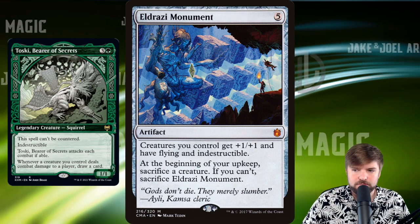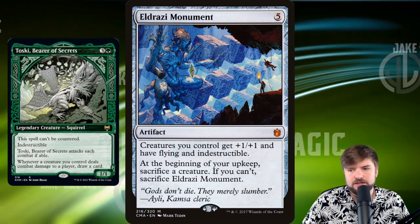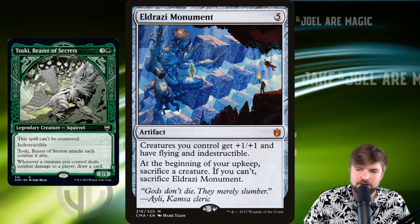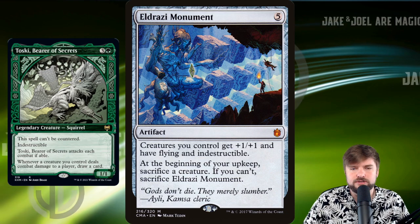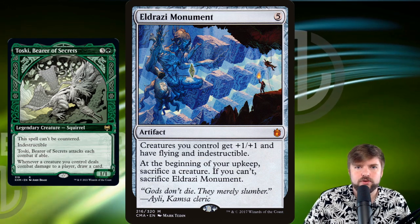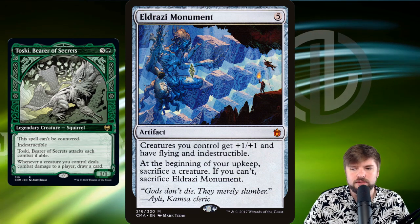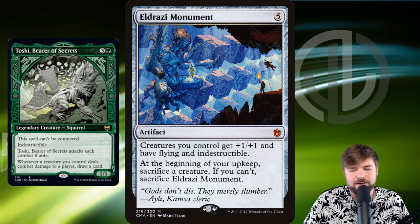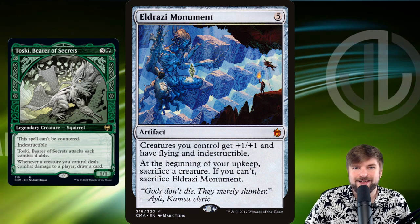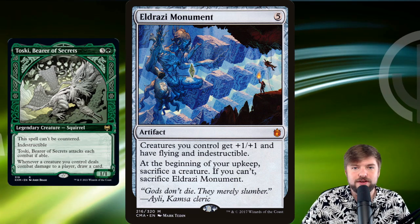Eldrazi Monument is a really good include in this deck. You're going to be creating a bunch of 1/1s passively. The downside is at the beginning of your upkeep you sacrifice a creature, and if you can't, sacrifice the Monument. We can get around that by just sacrificing a token we don't care about to keep Eldrazi Monument on the battlefield, because it gives all our tokens +1/+1, flying, and indestructible. That's the strong way that I would build this.